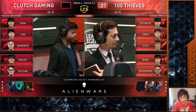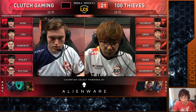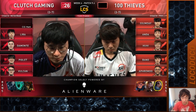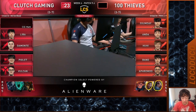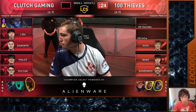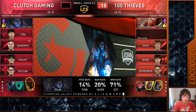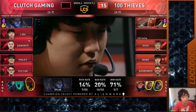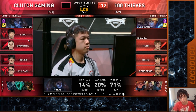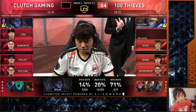One thing that 100 Thieves is doing — that a lot of teams are starting to do versus Clutch — is ban out some of the flex picks: Yasuo, Zed, and then Clutch actually ended up banning out their own flex pick in Cassio. Clutch is a team that loves playing with flex picks and loves getting the best of people by using flex picks in drafts. You can still see them taking a flex pick in Silas.